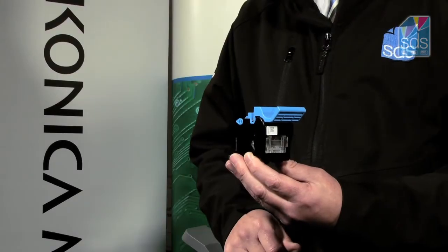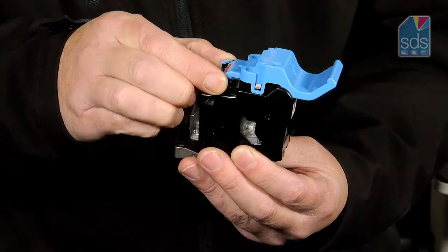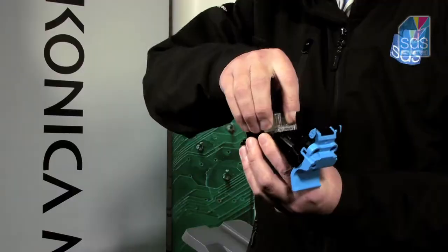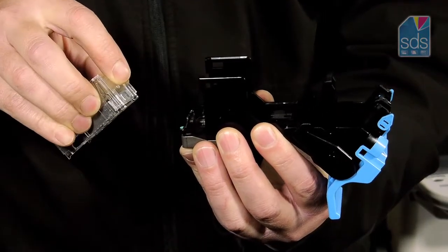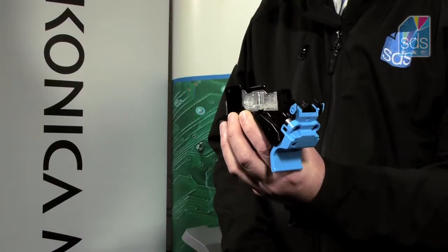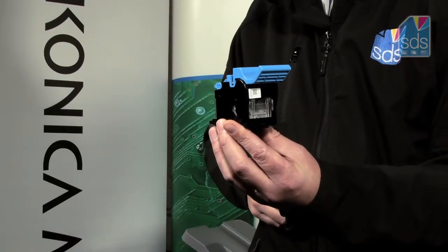To replace the cartridges in the saddle stitch unit, I take the unit and the two blue buttons at the top and simply squeeze them together. This releases the staple cartridge, which I then take out. I get my new staple cartridge, slide it into place, and lock it in. I then bring this one back across and lock that into place. This is now ready to replace back into the machine.